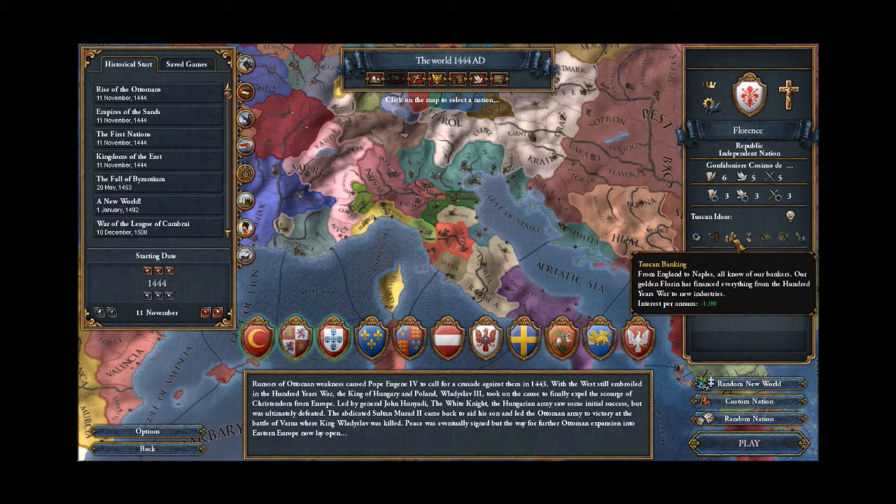Tuscan Banking gives reduced yearly interest by 1%. This is okay — I tend not to like to go into debt, but we might have to in this campaign in order to expand appropriately. Plus one yearly prestige — I'm a fan of these ideas. With the introduction of estates in Europa Universalis IV, prestige has become a more valuable currency. You can spend prestige to boost either the influence or loyalty of your relative estates, and beyond that prestige's normal effects which increase trade power, morale of units, and a whole bunch of things.